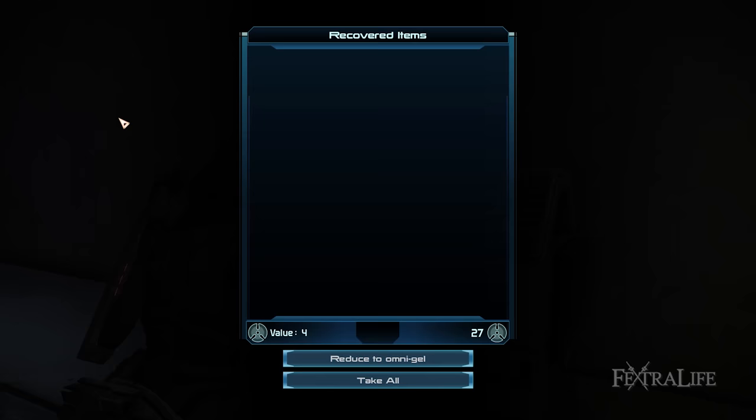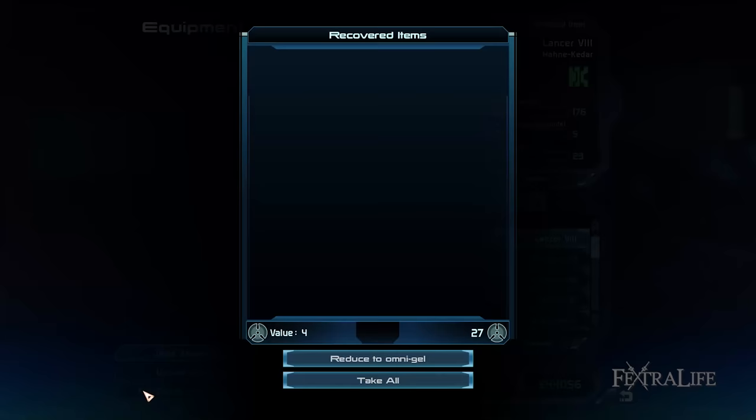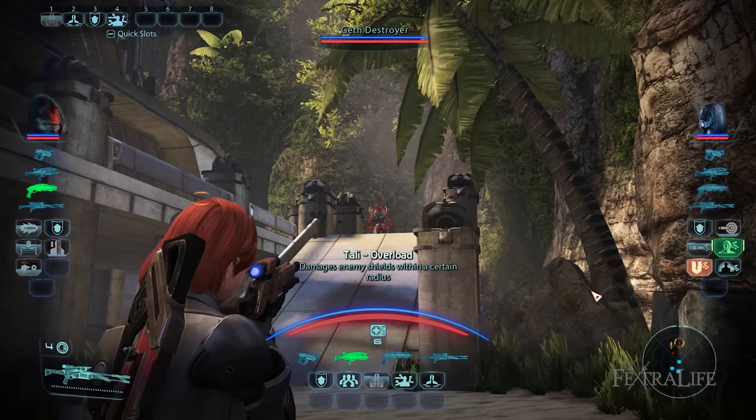Lastly, make sure to equip higher versions of weapons if you don't have access to the best Spectre gear yet, because this will help your build succeed. The following are good alternatives to pistols, assault rifles, and sniper rifles because of their high damage, acceptable heatsink capacity, and decent accuracy: the Karpov VII, Pulse Rifle VII, and Harpoon VIII respectively.